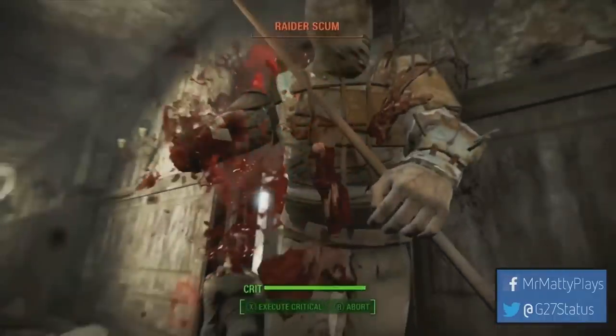Here we see great attention to detail on the gore — look at this arm that's been destroyed bit by bit, with bones sticking out. Absolutely disgusting, but worth highlighting. We also see the raider scum wearing a full mask and new armor that looks like it was made out of a fence. It feels believable — people in the wasteland shouldn't be running around in full pieces of armor, and I love the new stance Bethesda is taking.